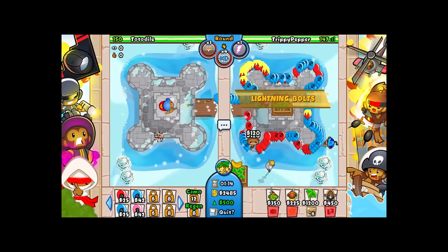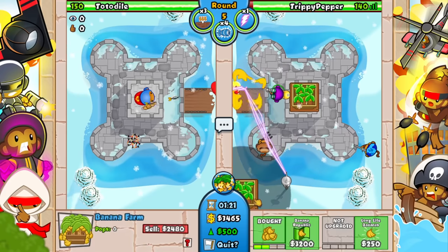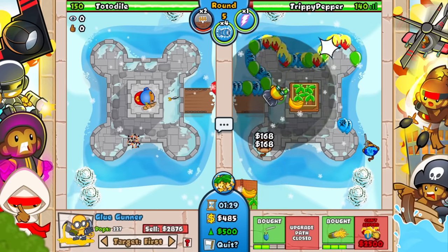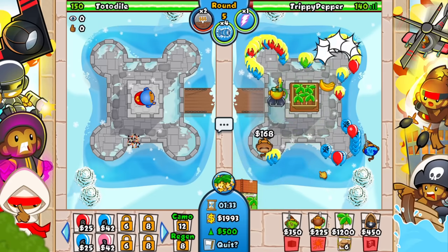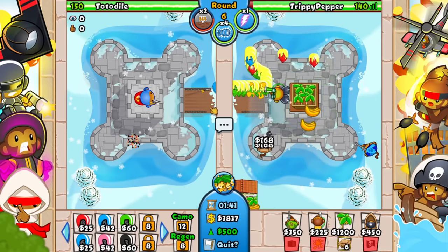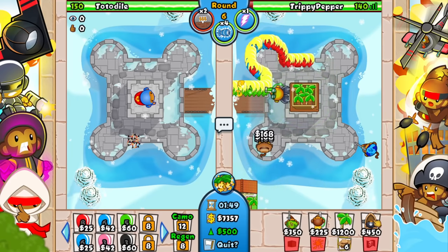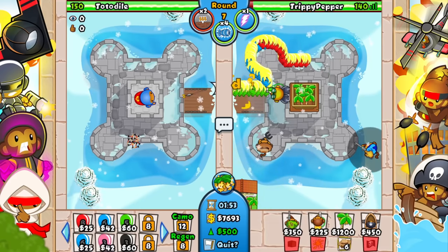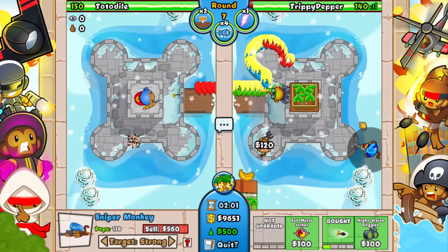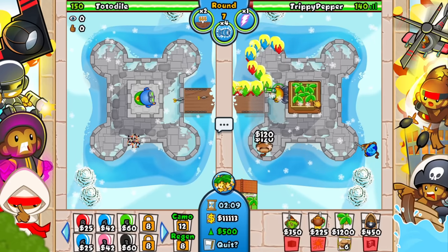We're just going to have to get through these early rounds, and he's not making it easy for us. He is actually ecoing — I don't think he's brought farms, which means he probably has a very good strategy. Let's use fertile soil now so we can make a couple more dollars per every single banana. I think we're going to have to get the glue hose right here, because this shoots three times as fast and will stall every single MOAB he sends. If Totodile sends an all-out rush around round 13, it is going to be so painful to defend. I might actually have to use the boat — I didn't really want to use the boat until late game, but if he sends a massive camo regen rainbow rush, there is absolutely no way I'm defending that with just a couple of snipers. They may get it down to red balloons, but then those are just going to regen so much.